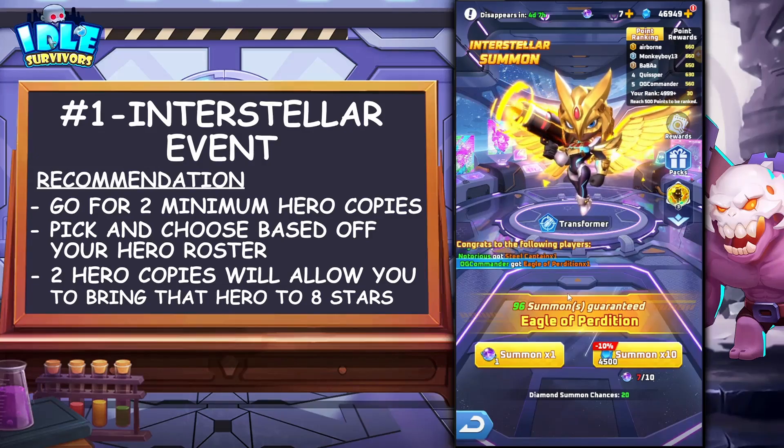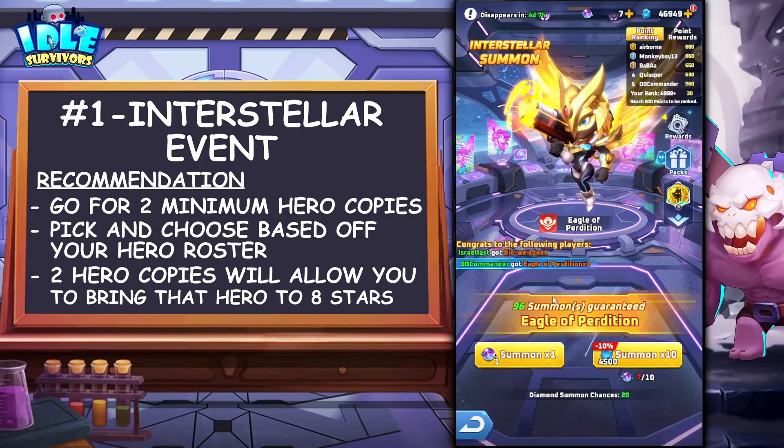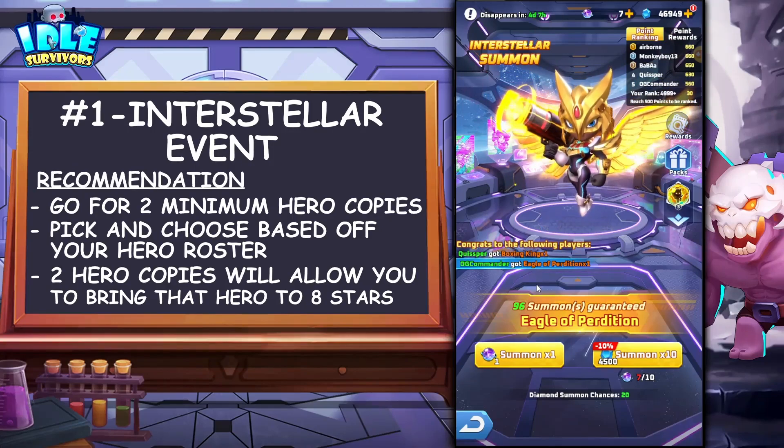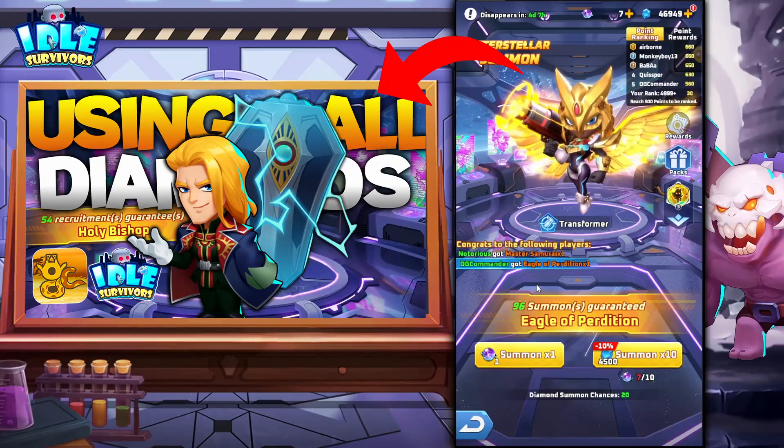I still need to do 96 more summons to guarantee the hero copy. If you pull that hero before the pity, this pity resets. This is a crapload of summons. I've asked them to reduce this pity to at the very least 80, but I have yet to see any change. And if you're referring to the rare faction like Awakener or Reconstructor, this guaranteed pity goes from 100 to 120 — pretty ridiculous. I'd rather see 80 and 100 hero pities. If you saw my Holy Bishop summons video, you'll know I broke it down: using only diamonds at 9,000 a day, you're going to need 63,000 diamonds total for the entire event duration.